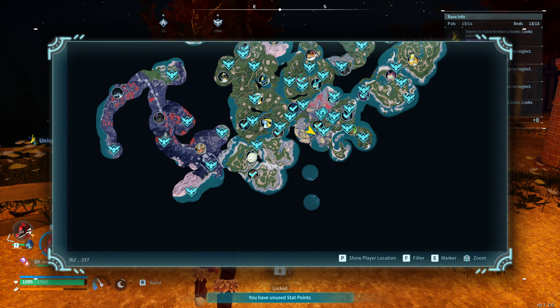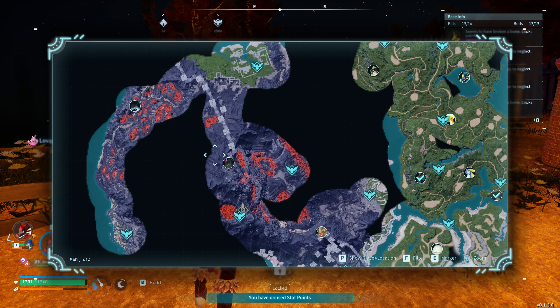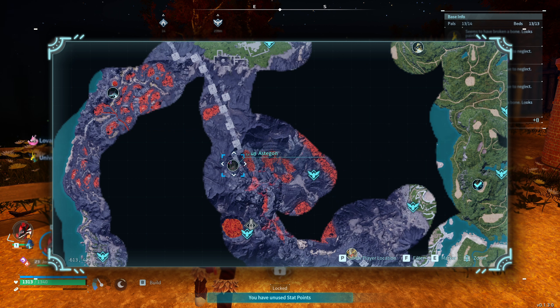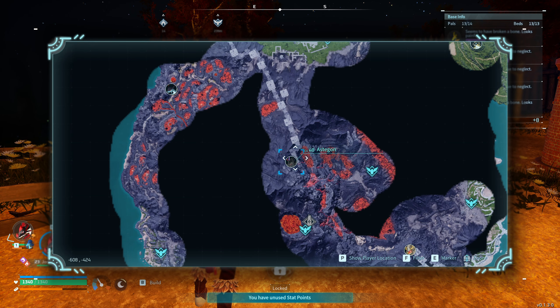If I pull up my map here I'm going to show you the location where you can actually find it. It's on the left side of the map and it's going to be around minus 613, minus 427. That's where you're going to find the alpha pal, and the closest locations to that are either the Eternal Pyre Tower entrance or the Mount Obsidian midpoint.